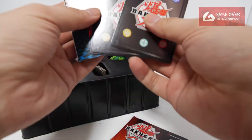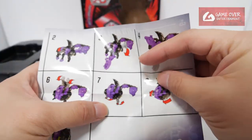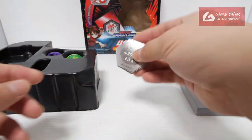So the cards: character cards and rule book, and the instructions. They're using the Darkest Garganoid, so it's 10 steps. 6 Bakugan — we'll go through them later.